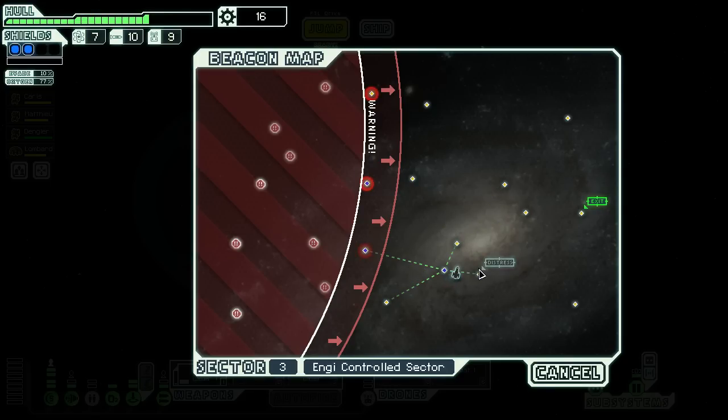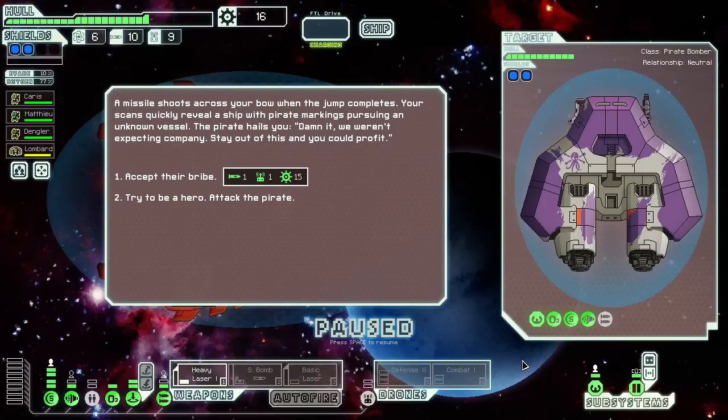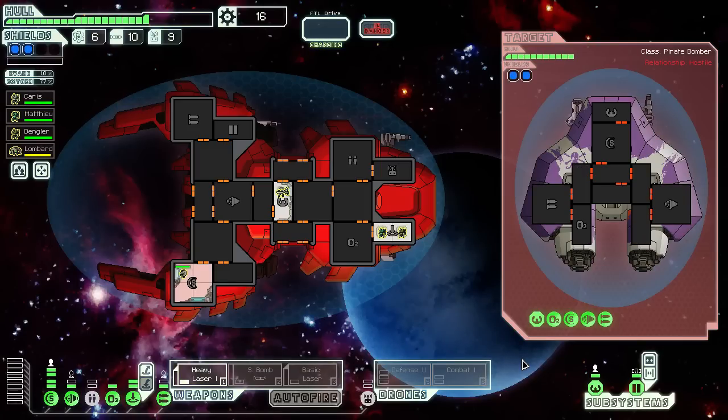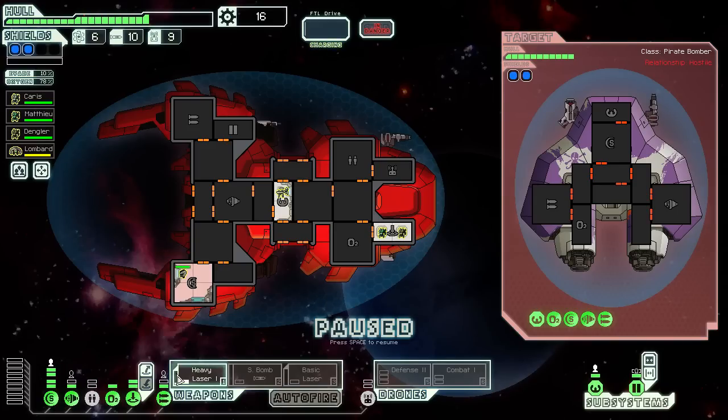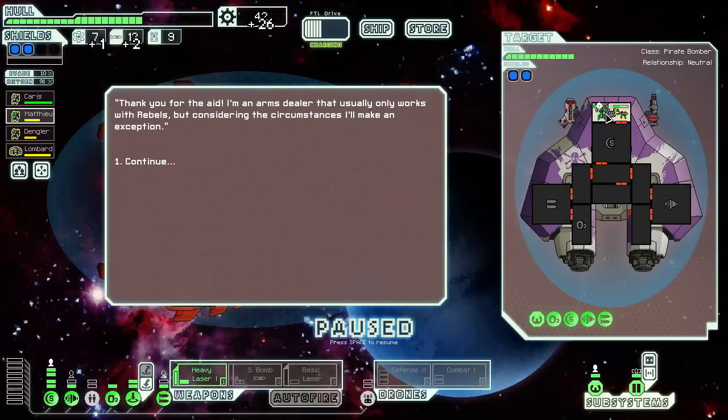That would certainly solve a lot of my defensive problems — the missile launchers that have been killing me. Asteroid feels too dangerous, especially considering I just healed up, so I don't want to ruin that. I will jump to this one and then to the distress beacon. We can probably take out a pirate bomber — they have a flak one and a heavy laser. We've got our mantis back where they should be, nearly full health — fantastic. Let's get into the piloting room — they got an NG and a human, should be easy enough for Mateu and Dengler to handle. 26 scrap, fuel and two missiles.